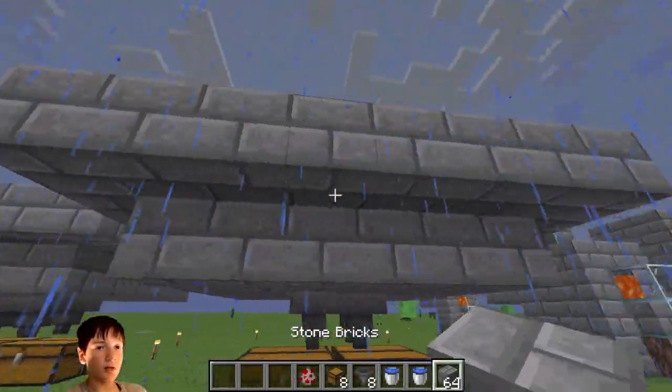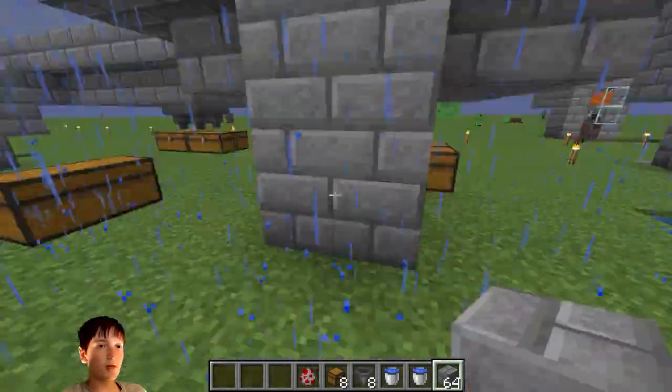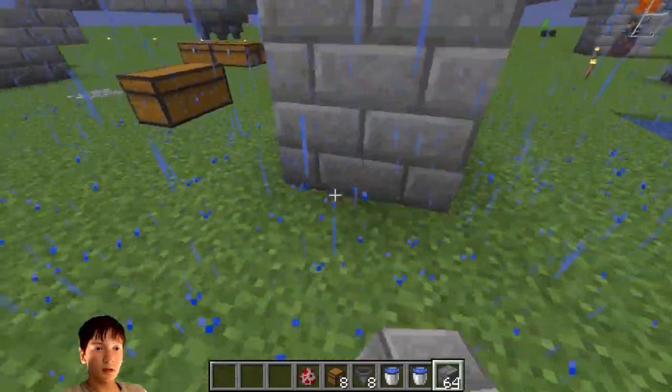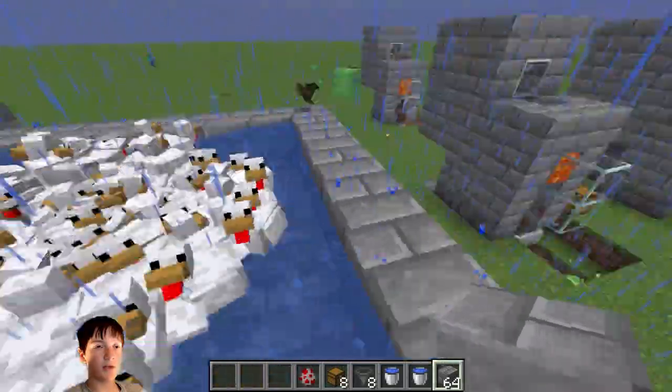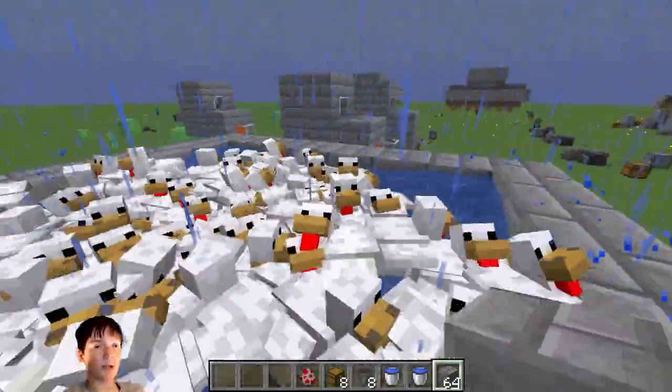Now you might want to either make a little ladder system right here to get up, or you could just make a staircase — the easy thing. And then yeah, you have the chickens, so if they escape you can do that. You can put fences up here, you can make the 2-block side — whatever you want. You can make this multi-layered.